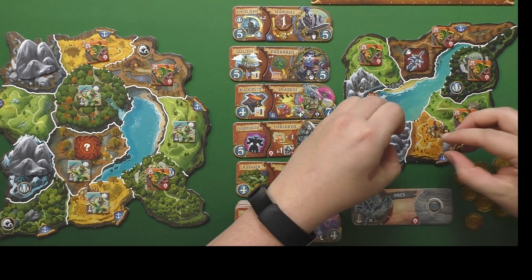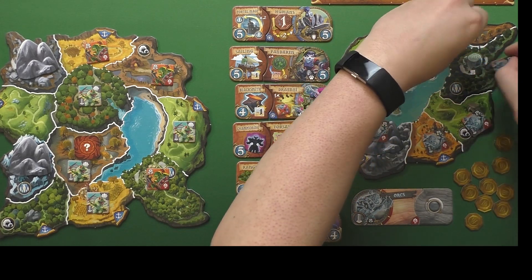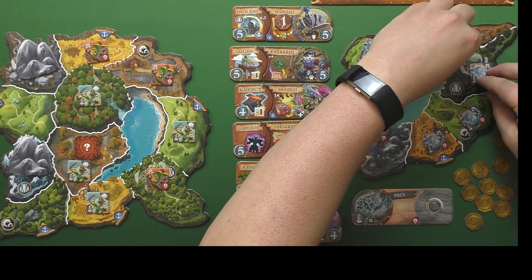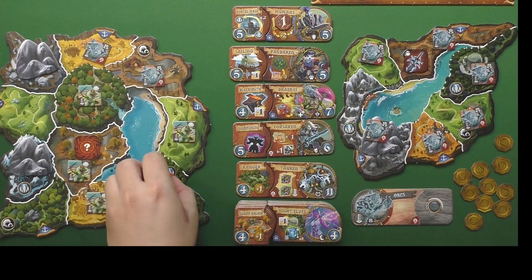You're going to want your race to go into decline. That allows you to now take a new race and a new power from the lineup. Your old one will still get you some coins as long as it remains on the map, but they will be a lot weaker and you won't have access to their power any longer. Now there are some mechanics that make it stand out from the base game of Small World. Obviously, you have races that exist in the world of Azeroth and are designed to fit whatever that race does — be the Forsaken coming back from the dead, or the orcs who just really don't like the Alliance.